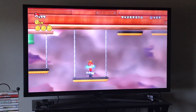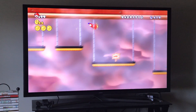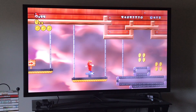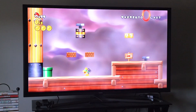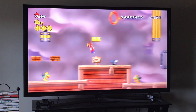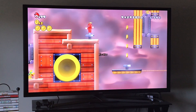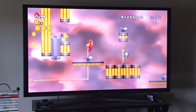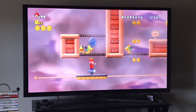Right here shake your controller and those platforms will go down. Here's what you have to do — propeller up here, then use this screw and spin it. Now we're at the checkpoint.